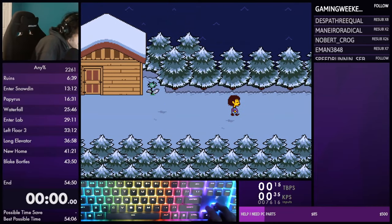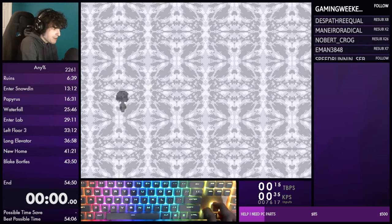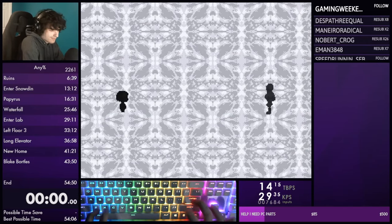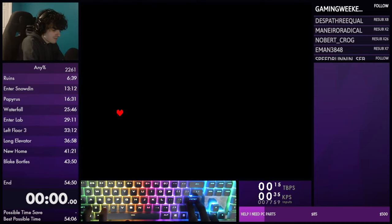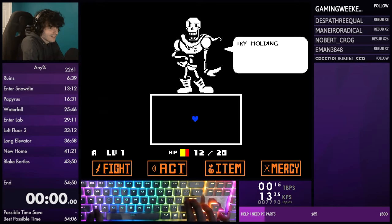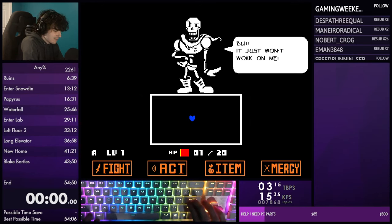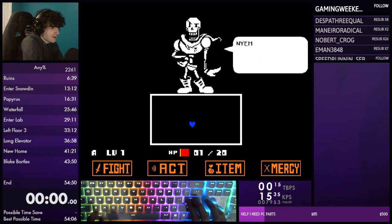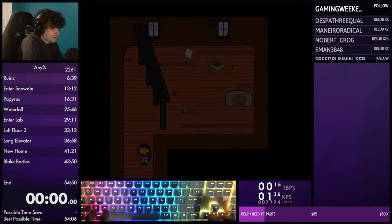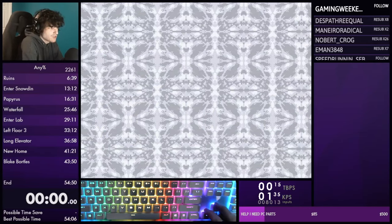Watch out for that bone there by the way. Do the exact same thing - instantly spare him and hold right. Piano mashing in Undertale is the standard technique: Enter, Shift, Z, X - or inverted: X, Z, Shift, Enter. You can go either way. Piano mashing is pretty universal around speedrunning - it's just the best way to mash for this game.